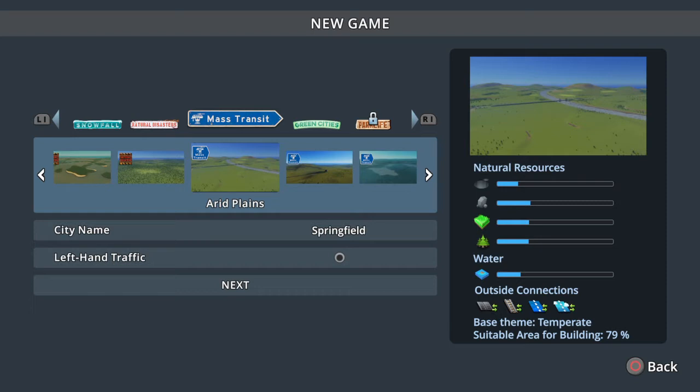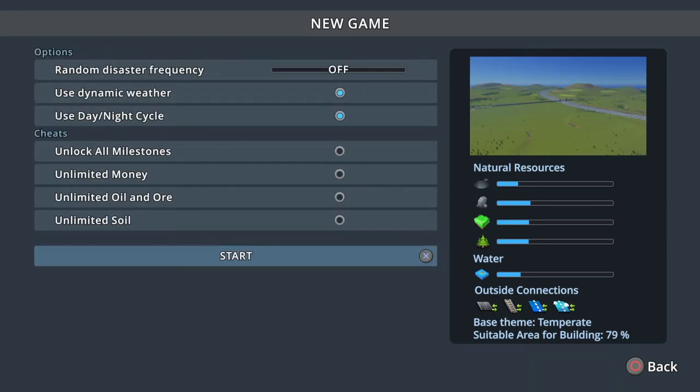There's loads of maps to choose from - this was the Mayor's Edition with loads of random DLC. I'm going to choose the Arid Plains map - 79% of it is suitable for building, with good outside connections. I'll leave the city called Springfield, put it on left-hand traffic because I'm in the UK. Disaster frequency is off, and I'm not going to use any cheats - I'm going to do this properly.